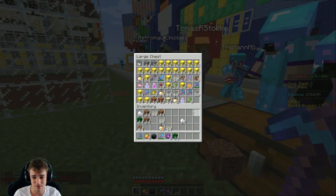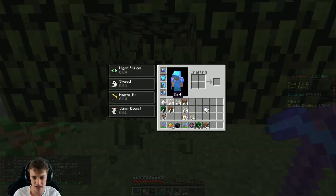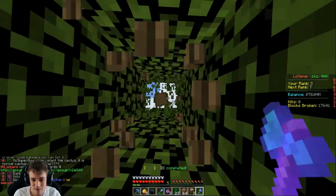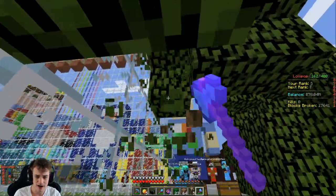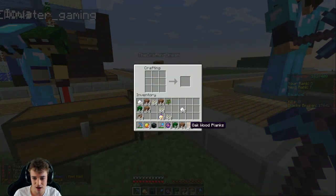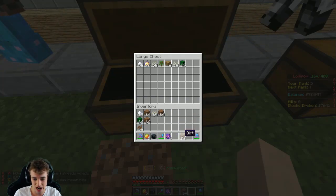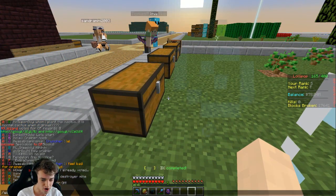We also need some more chests. Don't take my dirt — thank you, you didn't take my dirt, it's very important to me. Do we have an axe? We need to make some more chests. Do we have any more wood? Let's put that there — we can get two chests, that's fine for now. Put it down right there and put all of this stuff in here. Awesome, let's go to slash warp destroyer.